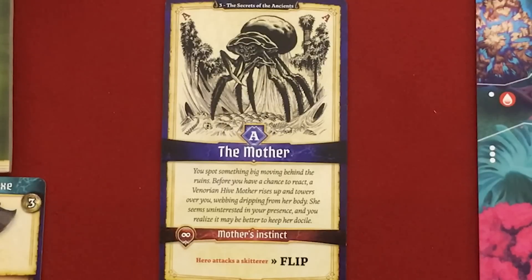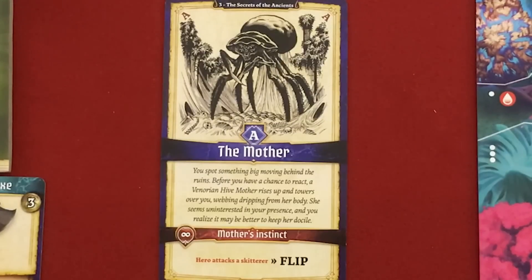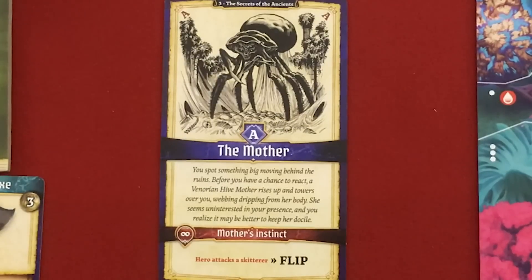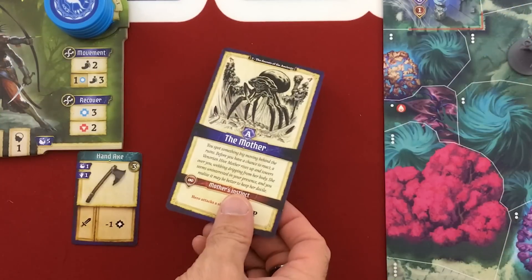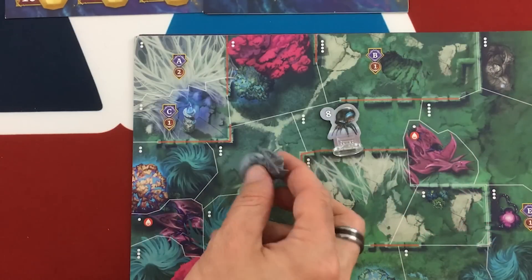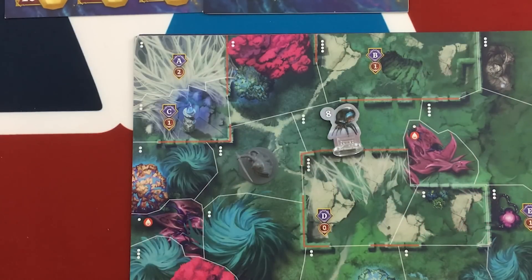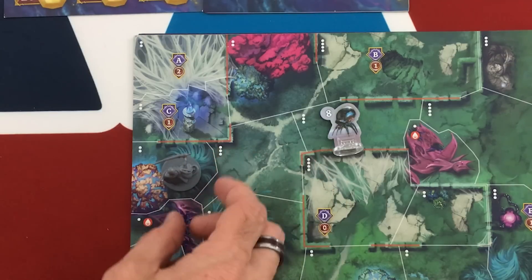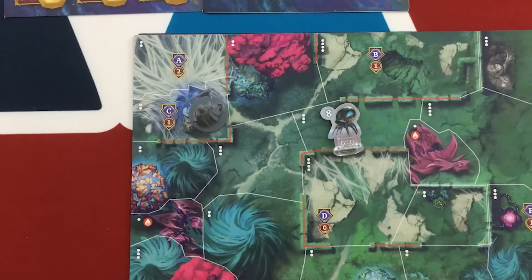Mother's Instinct — if we attack a Skitterer we have to flip her. So we could just leave Skitterer number eight alone. Maybe we should — I'll try the path of peace for a little bit. Drenosh had chosen an attack action, but the nice thing is you can always cancel your action and instead move one extra space or recover one stamina. I don't have to use my achievement token anymore, but I like the idea of getting to this crystal faster. So we'll use the achievement token for movement and give up my action to get into C and flip it over — and I can just pick it up. No skill test needed.